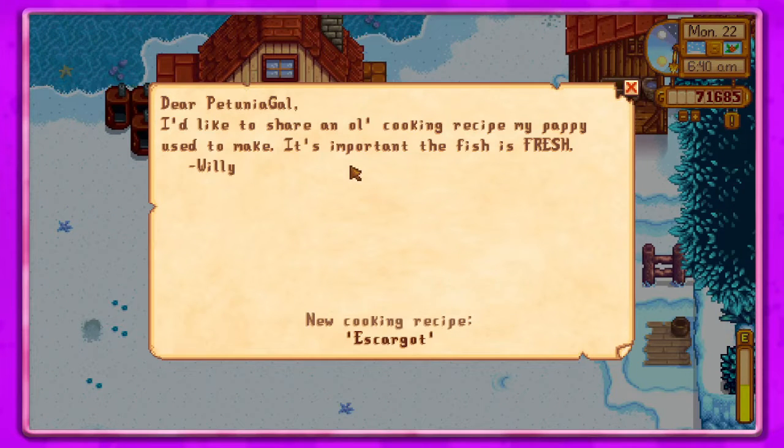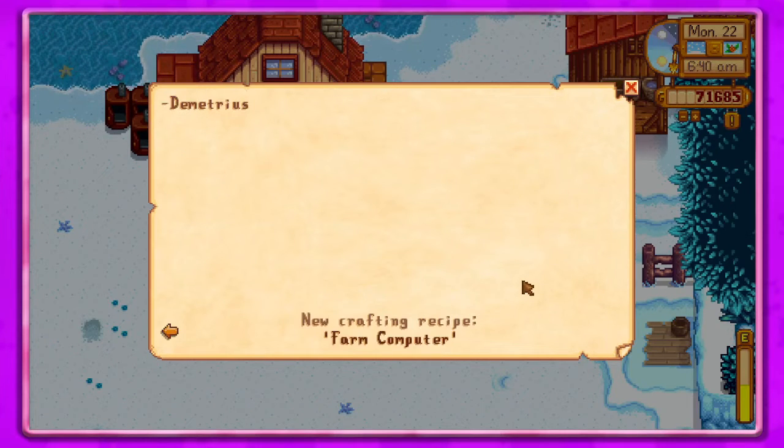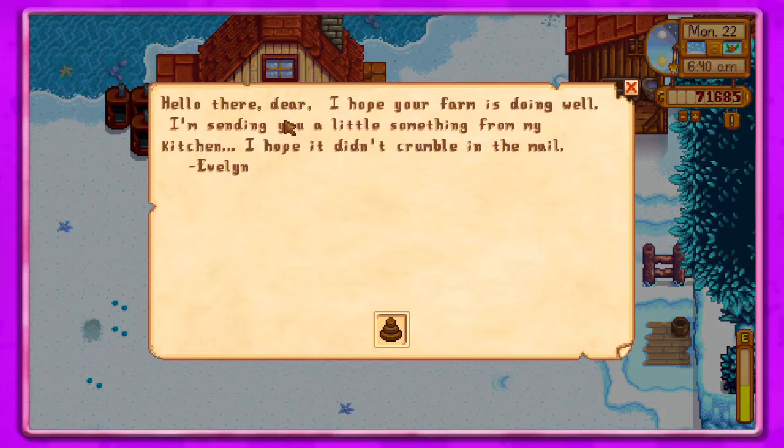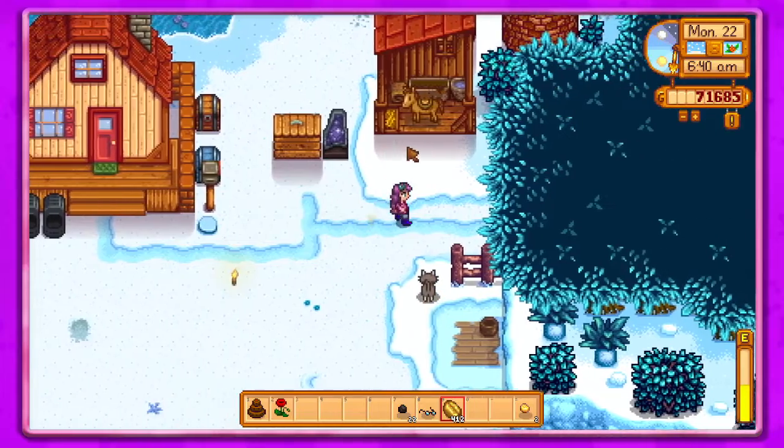I'd like to share an old cooking recipe my poppy used to make. It's important the fish is fresh - the escargot. Thanks for your help with the fish. Nature is usually good at keeping things balanced but sometimes artificial factors can cause an imbalance. And here's a blueprint from a science magazine - a farm computer. Hello dear, I hope your farm is doing well. I'm sending you a little something from my kitchen, hope it didn't crumble in the mail. - Evelyn. Thank you!